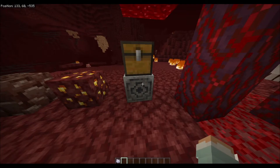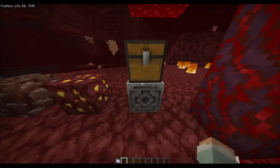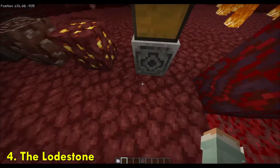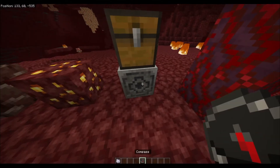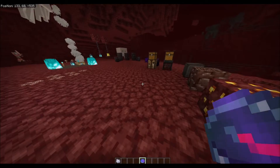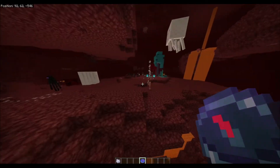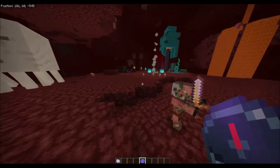This is called a lodestone, and here's what it does. You get a compass and click on the lodestone with it. Now anywhere you go — say I go all the way over there — the compass points back to the block so you won't get lost.